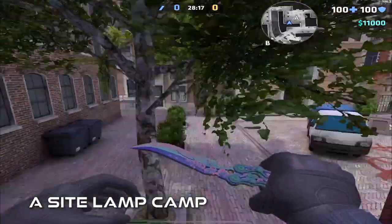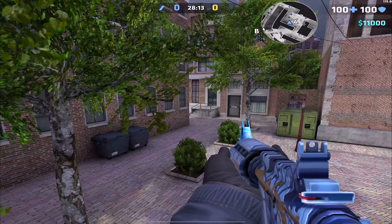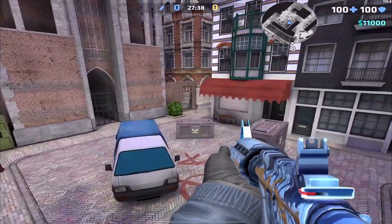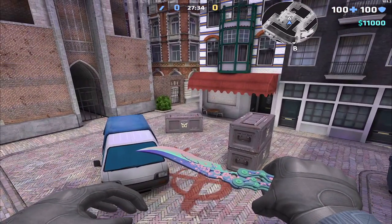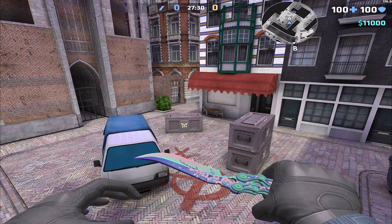A site lamp camp — if you want to throw off the opposing team, a great way to do so is with this angle. Jump up onto this box, jump across onto the lamp, and there you go. Really nice off-angles, very unpredictable, and it's a great surprise to the enemy team.